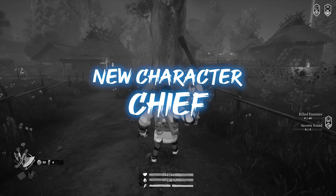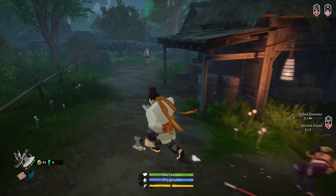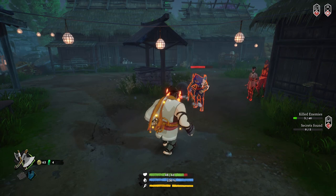Chief is an experienced Warchief and is exceptional at dealing and taking damage. For all you hack and slash fans, Chief should be in your arsenal. His primary attack is a heavy axe to the enemy's head — nice and simple. But the secondary is a little different. Using both axes as boomerangs, Chief will throw them, causing them to spin and damage whoever is in his path.